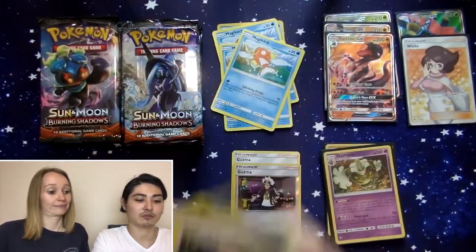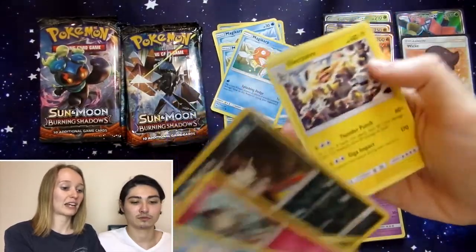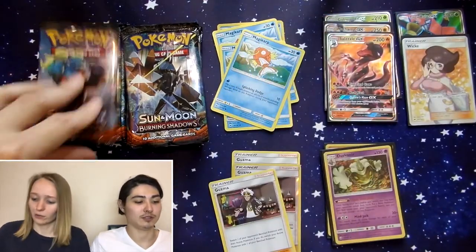Rotom, Escape Rope — stuff please. Alolan Vulpix, Ralts, Alolan Grimer, Sneasel, Charmander, Reverse Alolan Raticate, and an Electivire. Guzma! There he is. We were due for a Guzma.